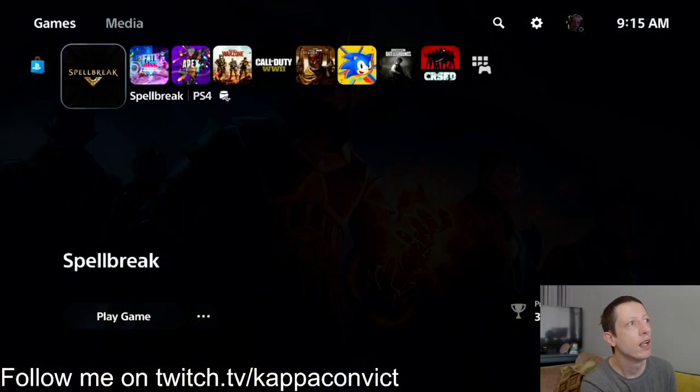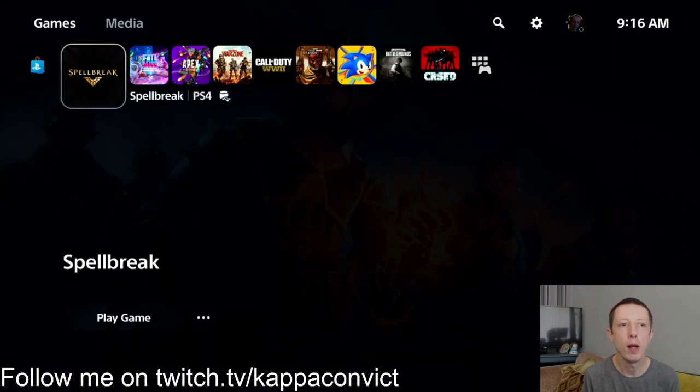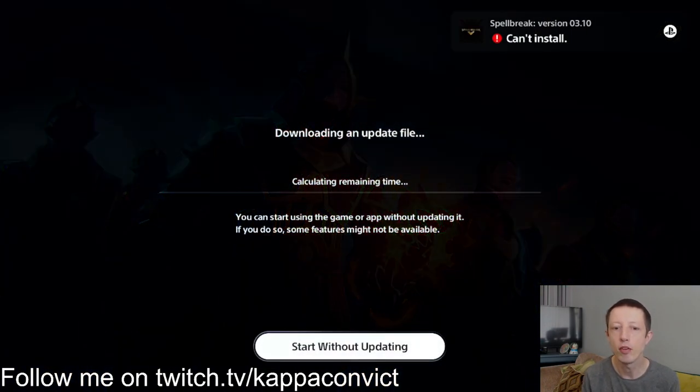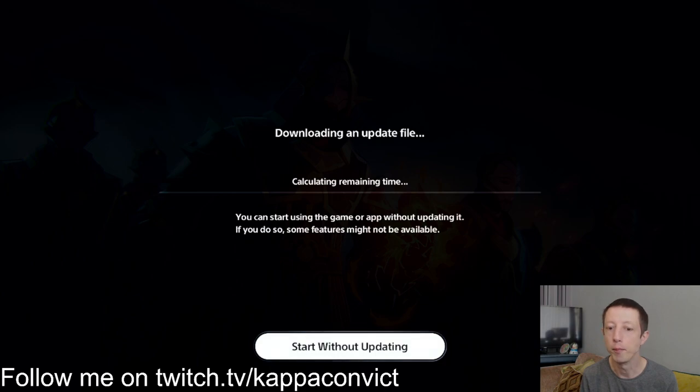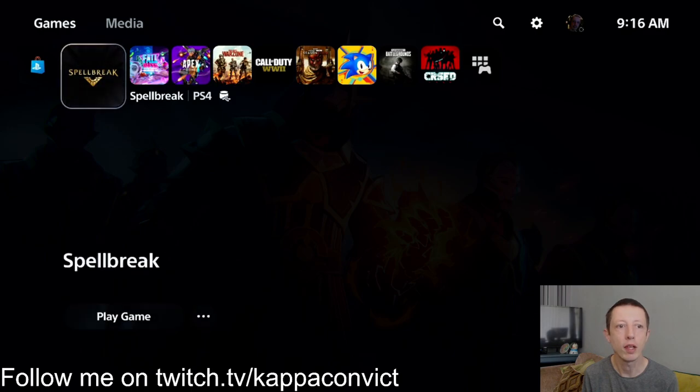So today is about fixing an error code on the PS5. The game in question is Spellbreak. I had this issue with both Fall Guys and Apex and managed to fix those, but Spellbreak still gives me the error — it just says 'can't install,' downloads an update file, calculates remaining time, and nothing ever works.